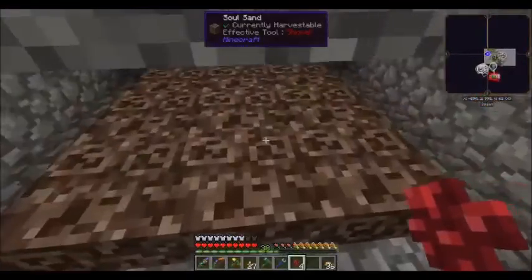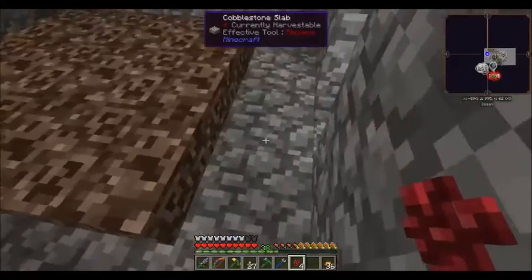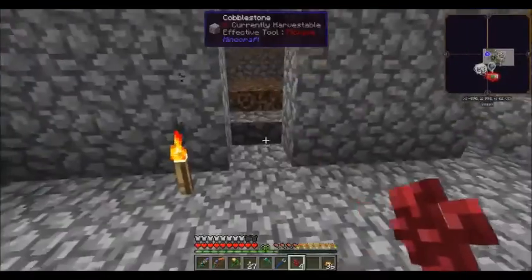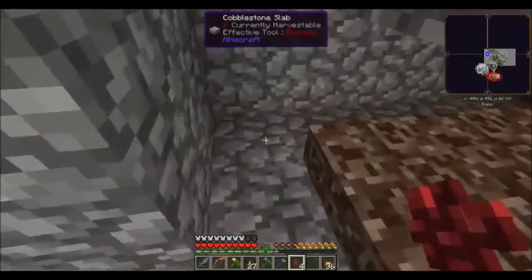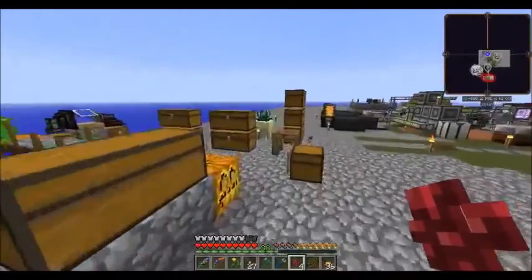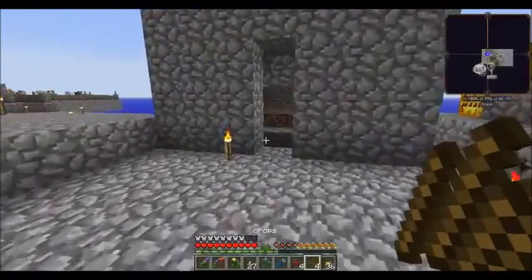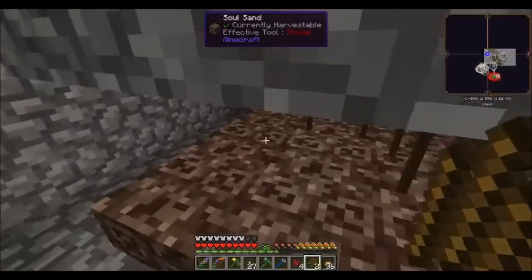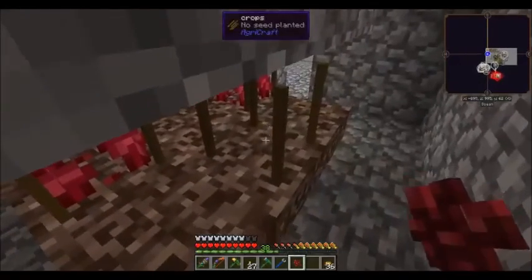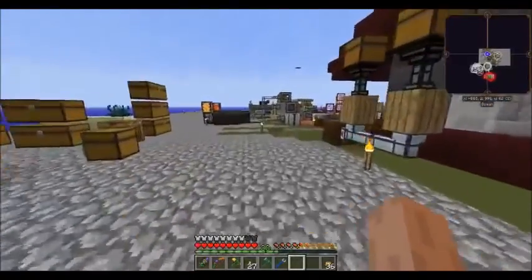I've got this room set up over here where the soul sand is. It's only one block tall so nothing's going to spawn in there. I put half slabs in so nothing will spawn inside this dark room. We just need some way to darken the room off, because even now there's still too much light in here and the plant will not grow. So how are we going to darken that room up?